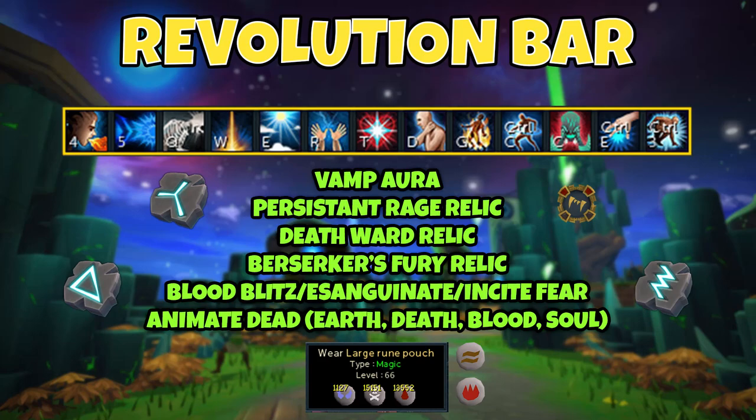For spells, you have the choice between Blood Blitz, Exsanguinate, and Incite Fear. Exsanguinate and Incite Fear are the best but more expensive. Blood Blitz has the chance to heal you making it safer, and the difference between all three is actually very small — so I'd recommend going with Blood Blitz. Your rune pouch setup will change depending on which spell you use, so bring the appropriate runes and try them out to see which gives you more kills per hour. An absolute must-have is the Animate Dead spell, which requires Earth, Blood, Death, and Soul runes. I keep Soul and Death runes in my rune pouch, Blood runes there too, and Earth and Fire runes in my inventory.